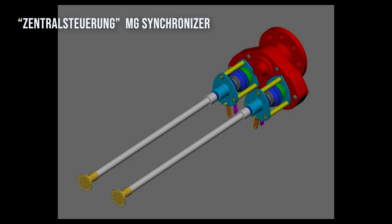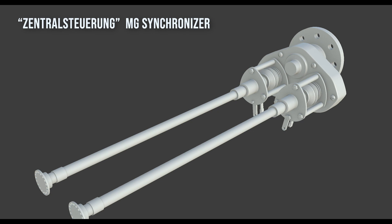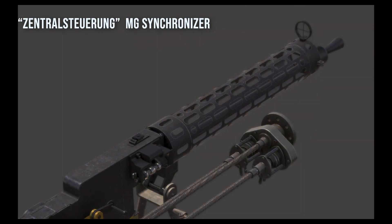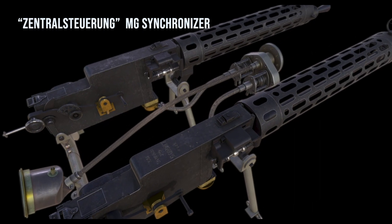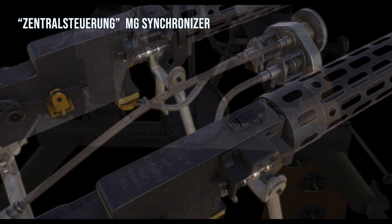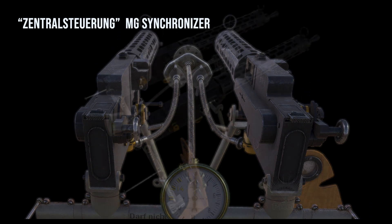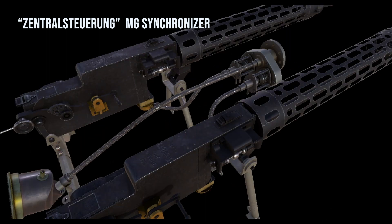I spent quite a bit of time researching the synchronizing system used on at least the later Albatross D5s. Excuse my pronunciation, my German friends, but it was called the Zentralsteink Fokker mechanism. If you're interested in how this thing works, I actually have a whole interactive demo on my itch page — it's free to download and plays in a browser. I spent quite a bit of time researching what this thing looked like and how it hooks up in the later Albatross D5s.